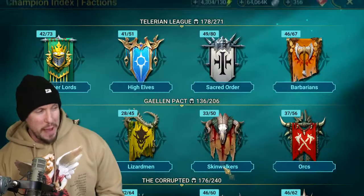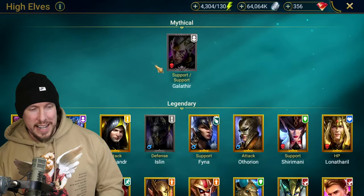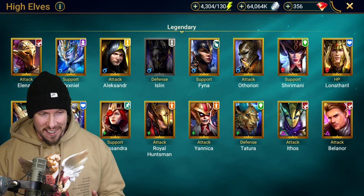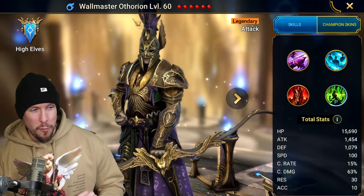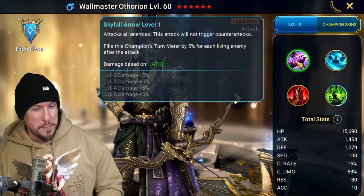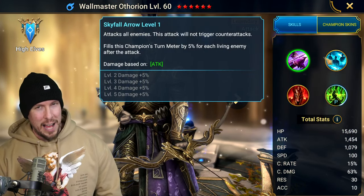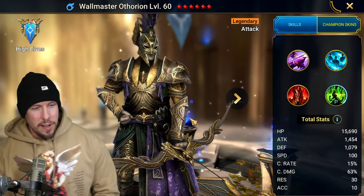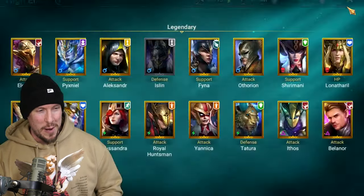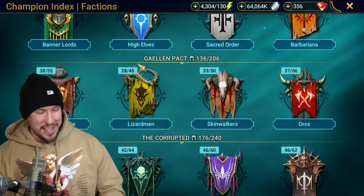By the way, right before I started recording this video — this is not going to age too well — but I just pulled out of one ancient shard the brand new High Elf Wallmaster, Arthurian. Can't wait to put out a guide on him. Expect one probably next week. I want to wait until the next Hydra reset so I can test him there, but I'm thrilled about that pull — I got very lucky.